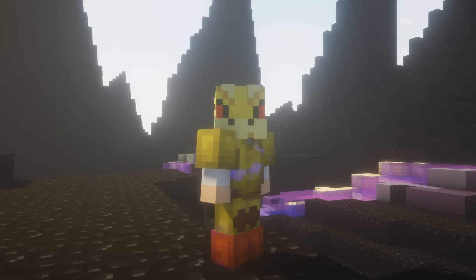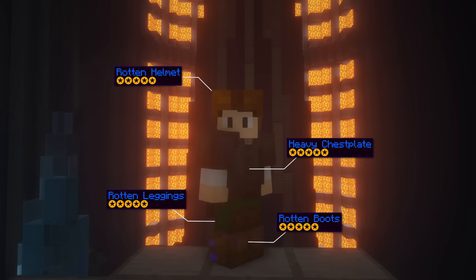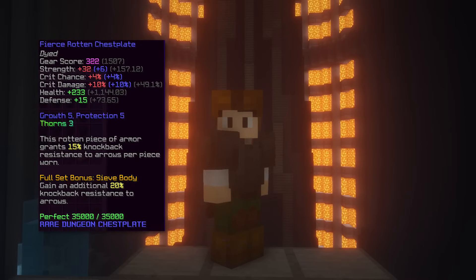Speaking of Catacomb 2, the second armor set is 3-4 Fierce Rotten Armor with Titanic Heavy Chestplate, which has a Catacomb 2 requirement. This armor has an okay amount of damage and effective HP if you are just getting started.